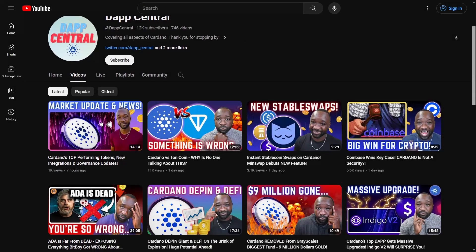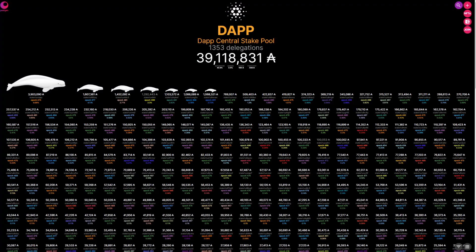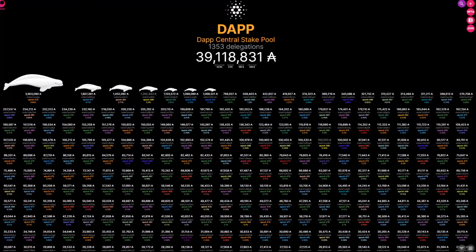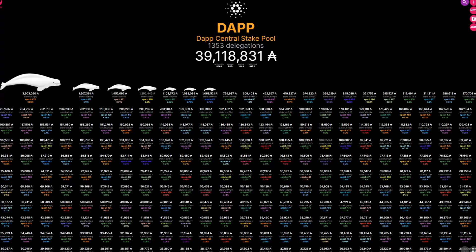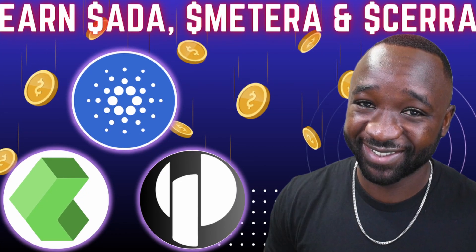I am also a single stake pool operator, so if you'd like to support me on my mission to educate the broader Cardano community, consider delegating with the official Dapp Central stake pool — ticker DAPP. Right now you'll earn your traditional ADA rewards in addition to three other tokens, given that I am a partner pool for the Matera ISPO, the Sera ISPO, and the ongoing Tokyo ISPO.